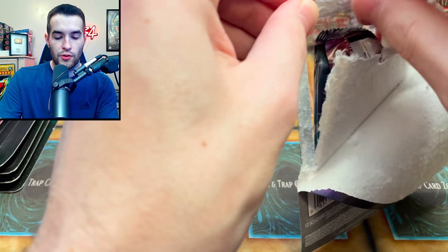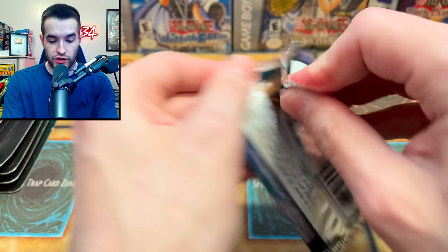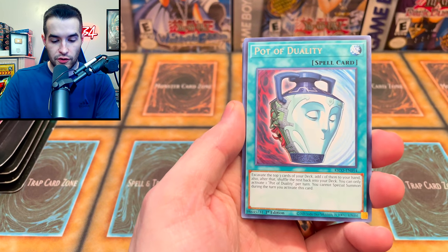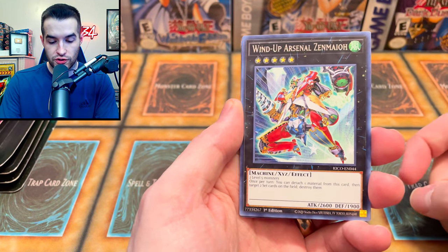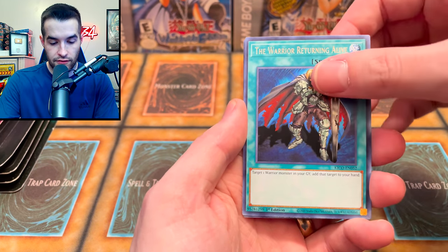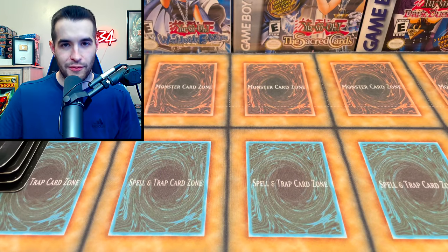We got another King's Court — can we pull Collector Rare? Please, please, please! No card trick this time — last time we ruined it. We pulled: Pendulum Transfer, Pot of Awesome, Windup Arsenal, Zen Mayo, Eternal Bond, Infinite Cards, The Warrior Returning Alive, and Number 49 Fortune Tune. I pull that card like every time it feels like.